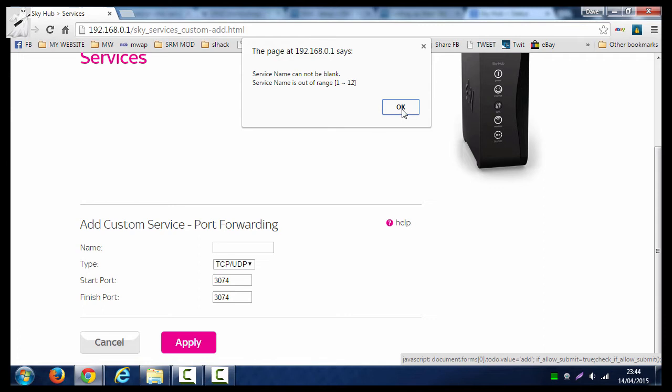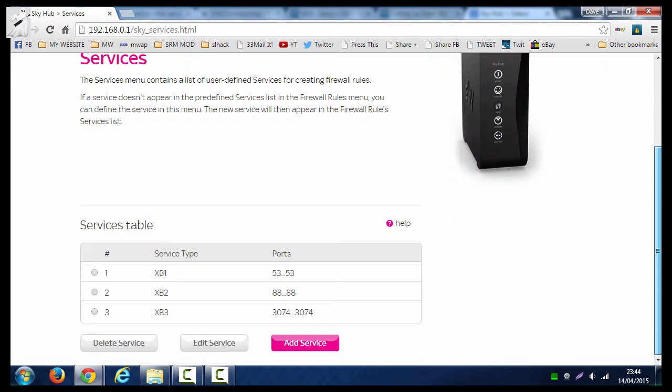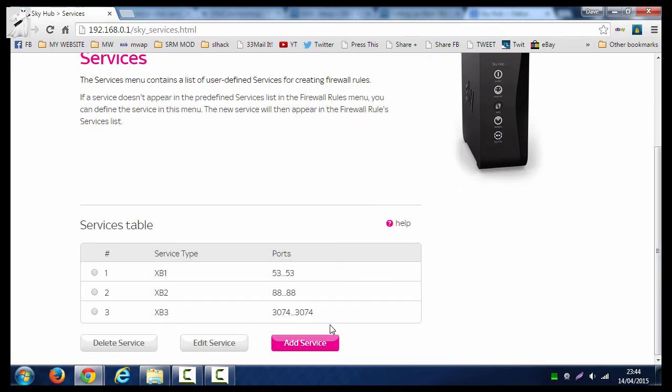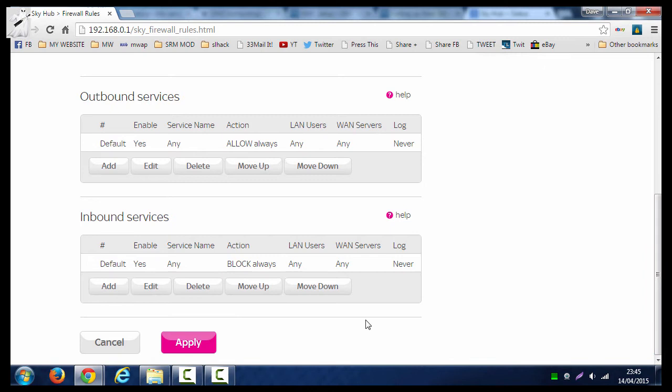The next and final one is going to be TCP and UDP on port 3074. Apply that. Now you can see I've added the three port entries that need opening — it's actually five ports: two on 53 (TCP and UDP), one on 88 (UDP), and two on 3074 (TCP and UDP). Now to get them to work, you've got to give the firewall the rules.